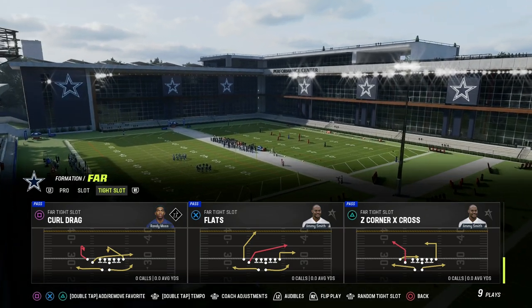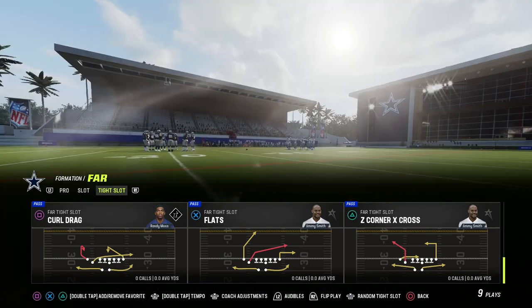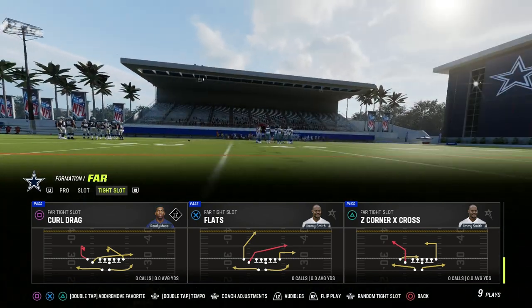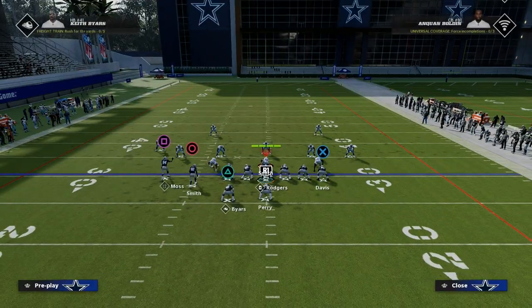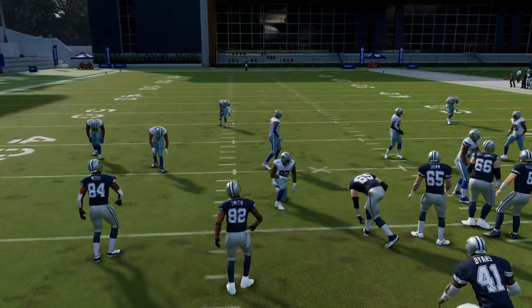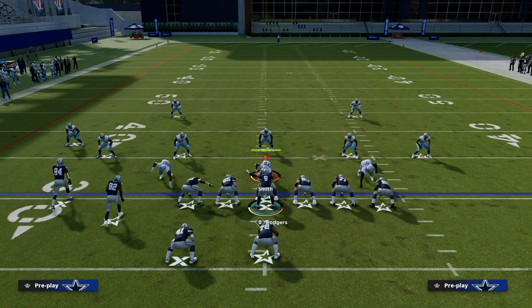I'm going to show you a concept today that has kind of become popular in Madden 23 — it's really one of the hallmark concepts of Madden 23. To do this, we're going to be utilizing the play Flats. If you want to get this playbook, it's out of the West Coast playbook. So the play is Flats.